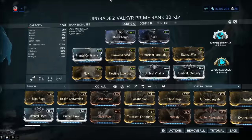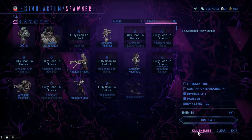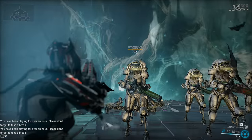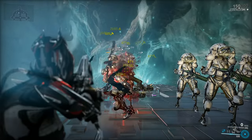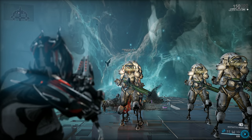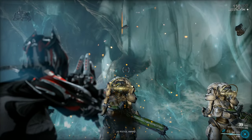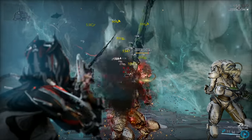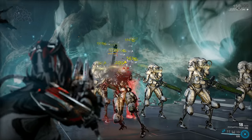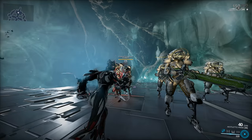First, let's make sure Valkyr isn't cheating with Corrosive Projection or anything — we'll switch to an empty build so it doesn't skew test results. We're spawning level 120 Corrupted Heavy Gunners as per usual, going straight for headshots. This is a Corrosive Heat build. Almost got him — there we go. With a build like this on Corrupted Heavy Gunners, a lot of the time you're going to be left hanging on 99%, but it does kill the target as you can see.